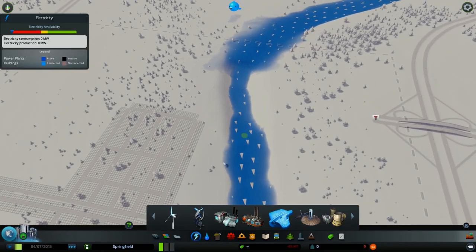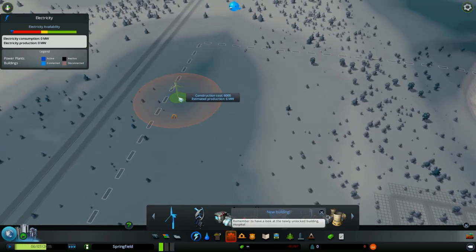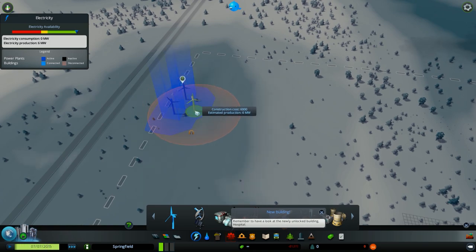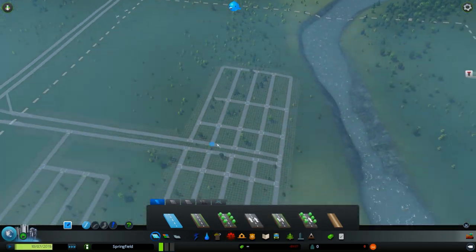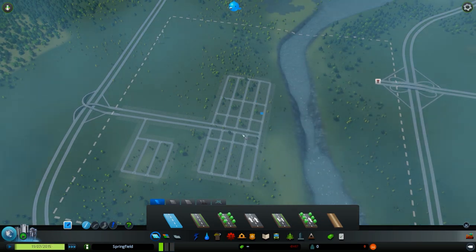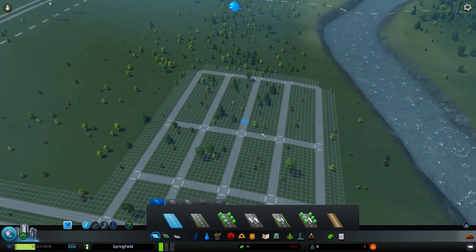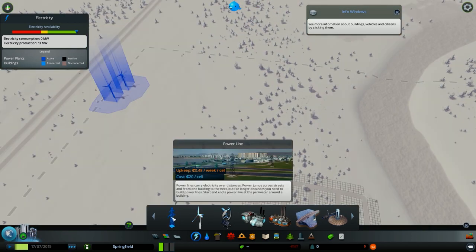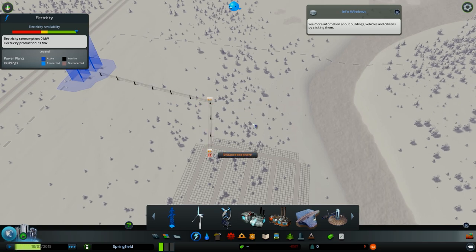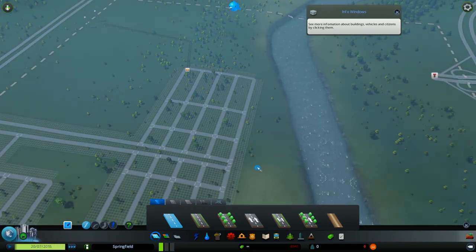Let's get back and start producing energy with a wind turbine. I'll place it here because I get the most energy in this spot. In the beginning you don't need more than two wind turbines. Now I'll place my habitable buildings and supply the city with energy using the power line. There we go — now the city is supplied with energy.